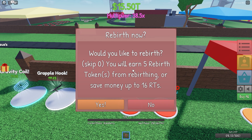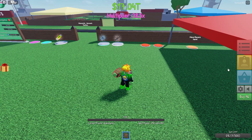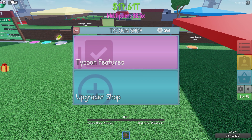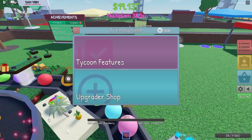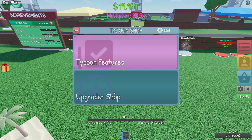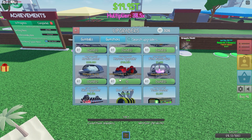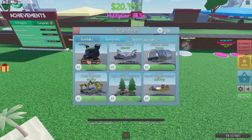It says you will earn five rebirth tokens from rebirthing, or save up money for 16 rebirth tokens. All you want to do is go into the shop and then go to your top corner — you should see the number of rebirth tokens. I personally like going to the Upgrader Shop because you can get these things like the little islands and stuff.